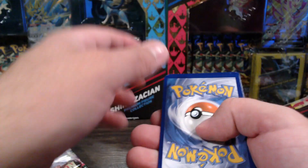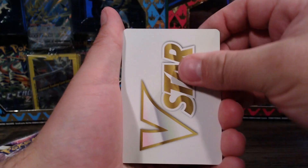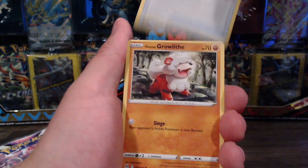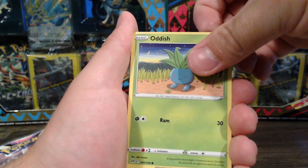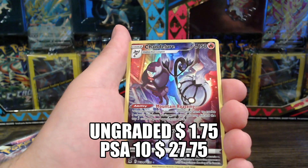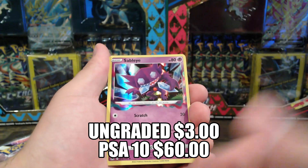I never got the point of these Beast Ball cards at all, but then again you don't get energy - that's alright. You get a Boss. I don't like how they do these weird glare effects with all the little different regions. Oh, there we go - we got a Trainer Gallery into a non - oh my gosh - regular holo.